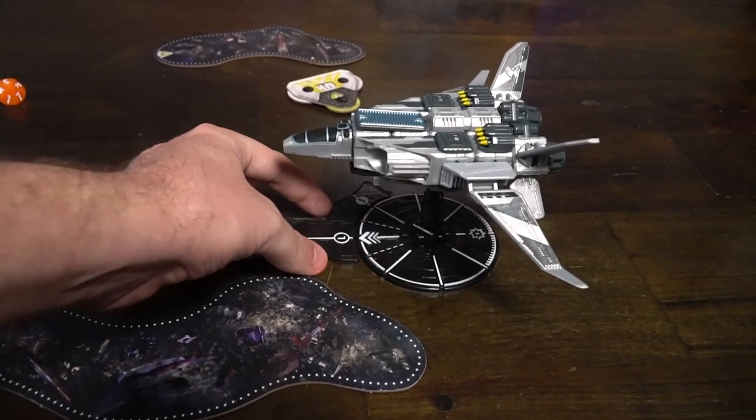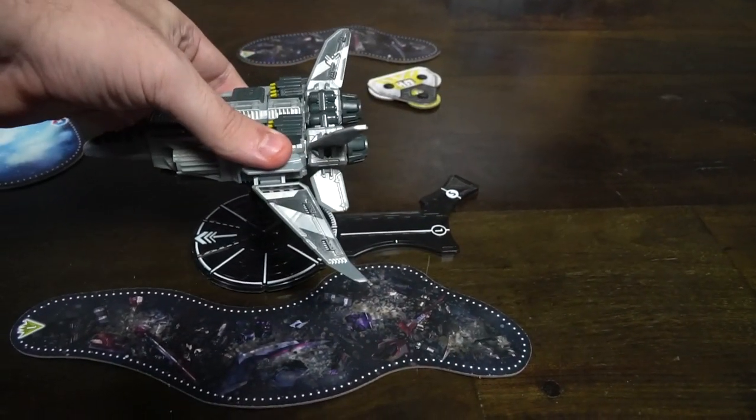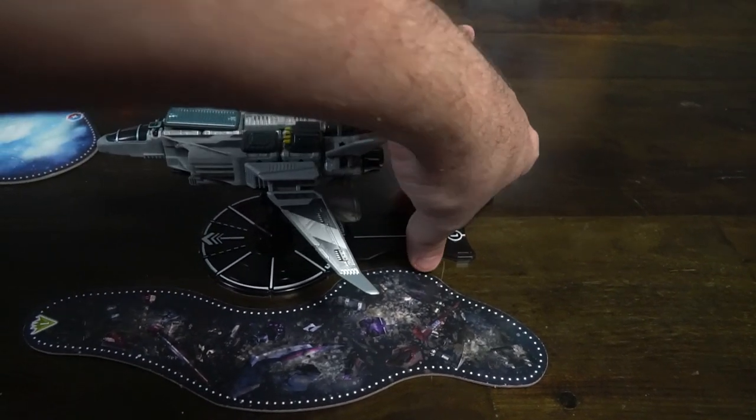In the game Snapship Tactics, it plays kind of like the old X-Wing Fighter, or maybe similar to Warhammer Fantasy or 40K, in which you're actually going to be creating your own Snapship or spaceship. You're going to be utilizing the components to build ships based on certain models that you can choose to make. There are at least three or four for each player in the starter set that you can make, or you can customize your own.